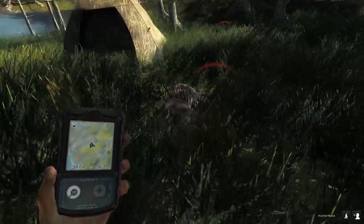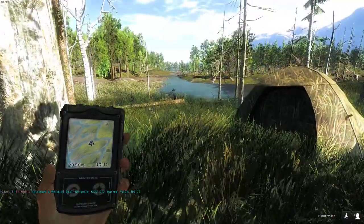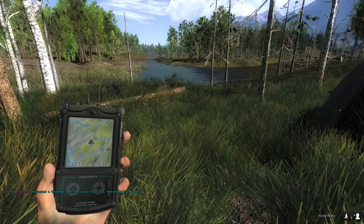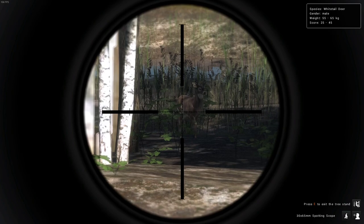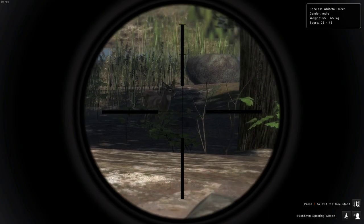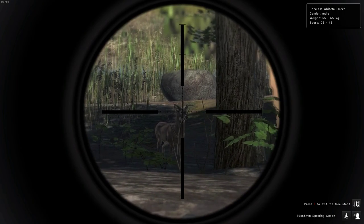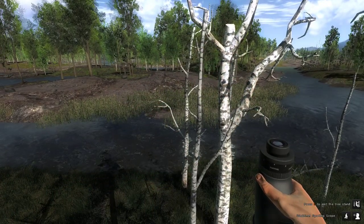I had to turn around and also shoot this doe that was coming in — at seven meters I didn't want it to scare anything else in the area. That has got to be the tiniest buck that I have ever seen in this game — a 25 to 45 score. I've seriously never seen one that just had little tiny bullhorns like that; they at least had like a couple of tines or something. I guess we'll shoot him when he comes in.